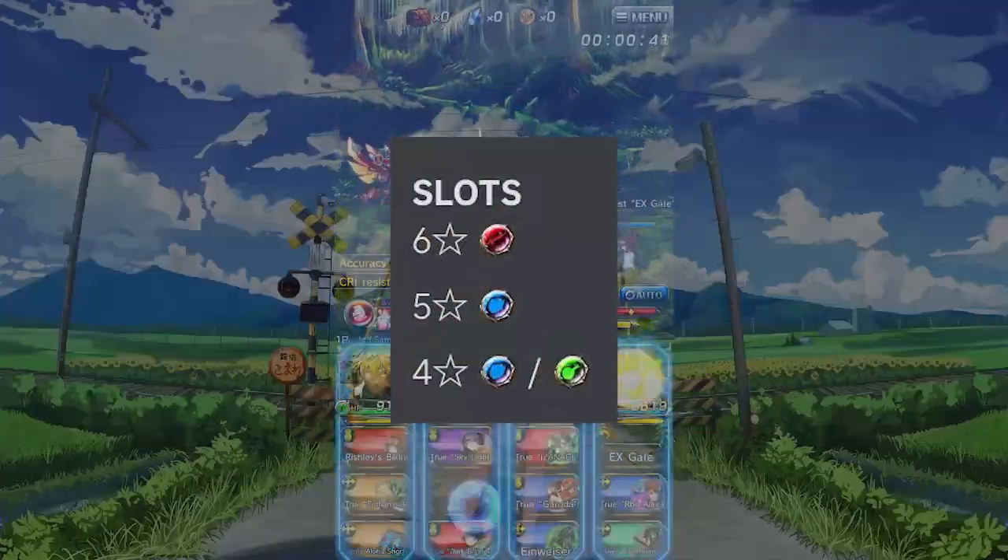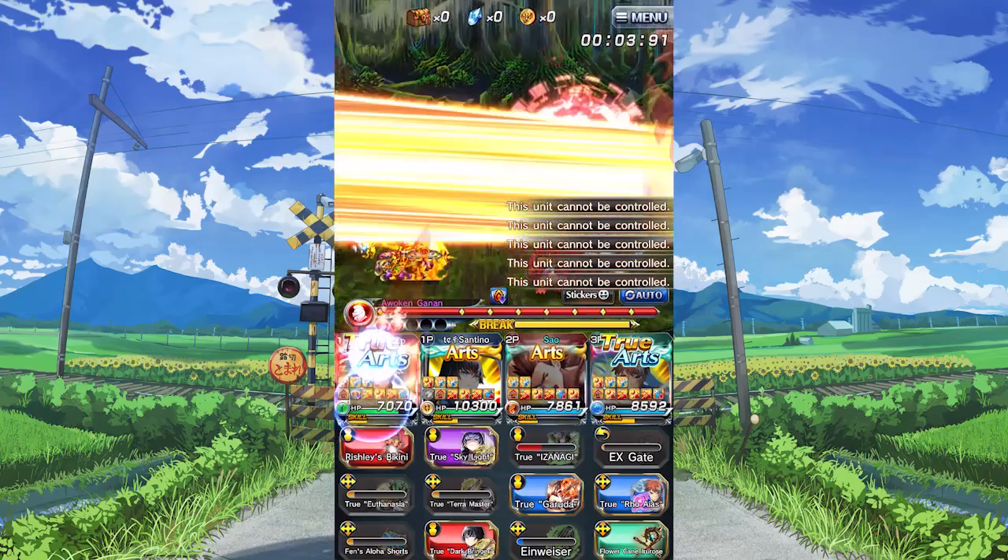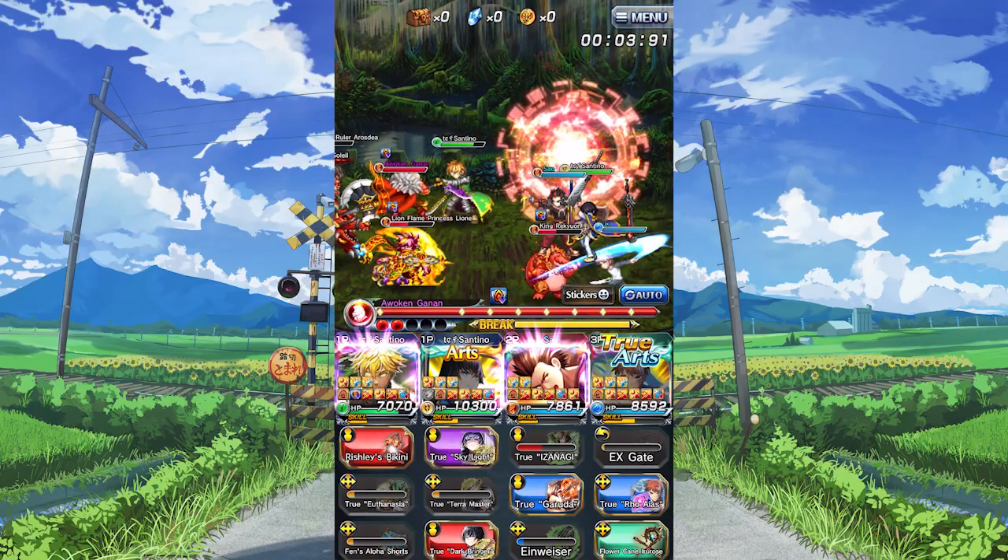As for his kit, his slots are 6-star physical, 5-star defense, and 4-star defense and heal. Solid slots for a tank, and while the heal is nice, the defense slot is better since he's a tank.